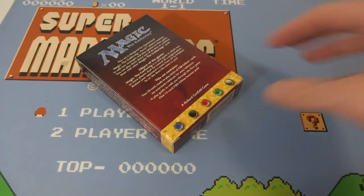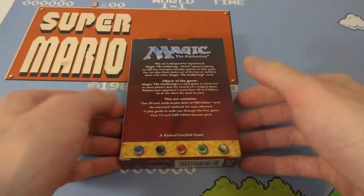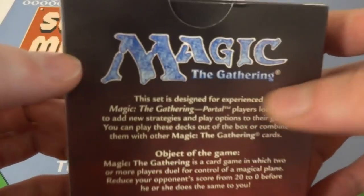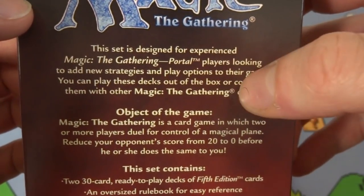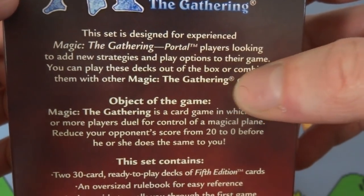Let's just pull off the cellophane tab. Very excited about opening this up, a lot of fun getting this. I opened up some older 2 player packs — I believe the 7th edition as well, so check that one out too if you're interested. This is Magic the Gathering, got the blue text right there. This set is designed for experienced Magic the Gathering Portal players looking to add new strategies and play options to their game.